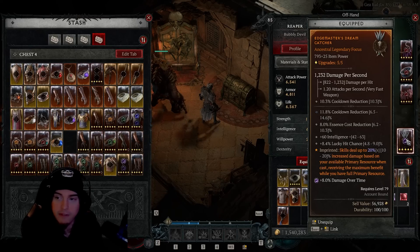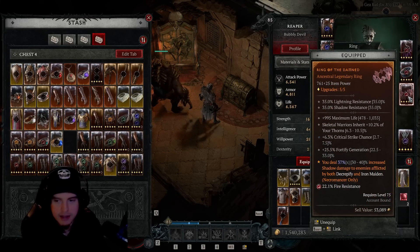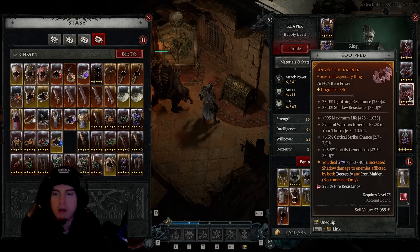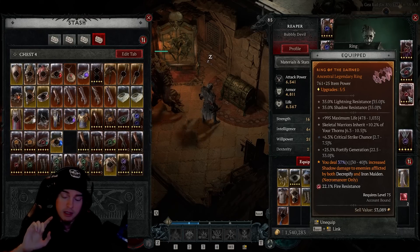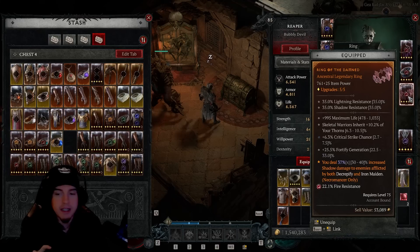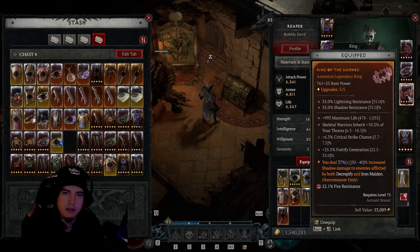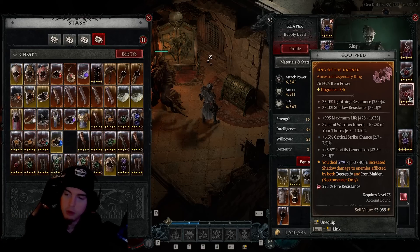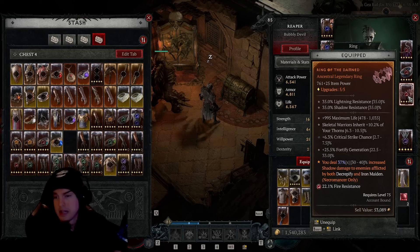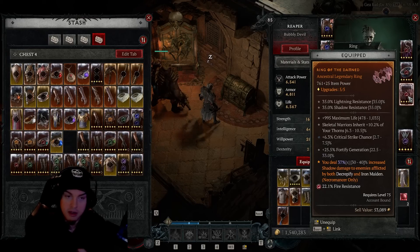Moving on to the Ring of the Damned — this further increases DPS with shadow damage. Each Corpse Explosion is increased by up to 40 percent when enemies are afflicted by both Decrepify and Iron Maiden. Each time we land both curses on any enemy we're gaining that 40 percent increased damage. This ring isn't perfect though — you really don't need critical strike chance with this build, we're dealing enough damage over time.